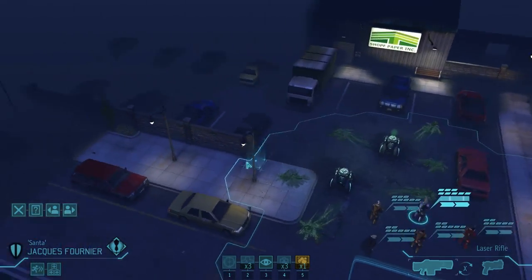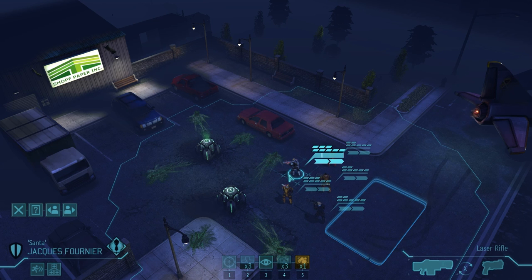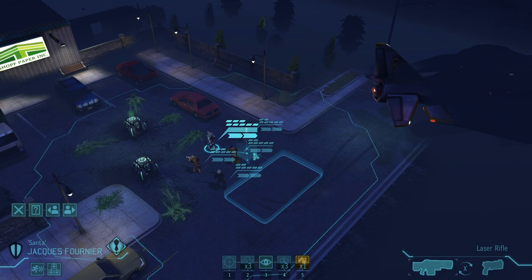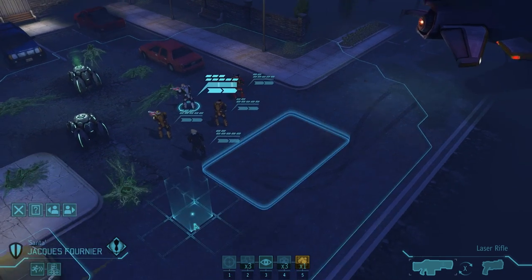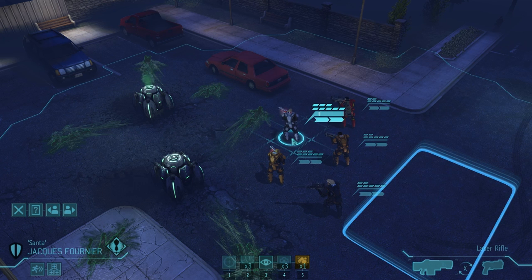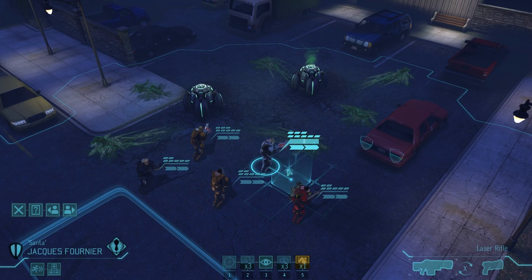XCOM is essentially a multinational military force responding to alien abductions and invasion — although we're not really sure what the aliens are doing. This force was organized by several nations and you're basically put in charge. You have a base to manage and tactical battles where you control your soldiers. These aren't just nameless individuals — you'll care about them quite a bit. They have names and personalities, gain in rank, and sadly many will die under your command.